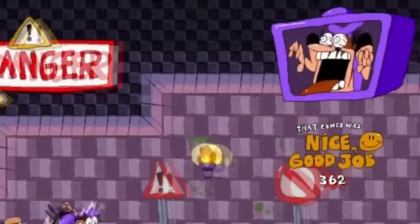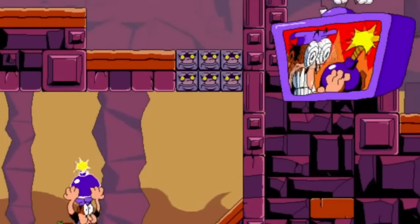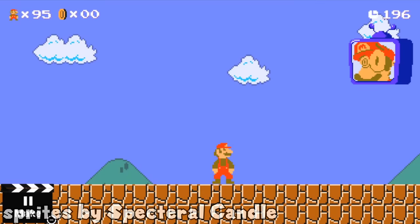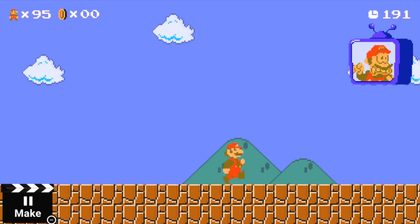We're not done with Pizza Tower just yet. Another thing I really liked about the game are these TVs in the top right corner which react to what you're doing in-game. I decided to add them too. When nothing is really happening, this gets shown on screen — Mario will just look at you and sometimes look a bit scared.